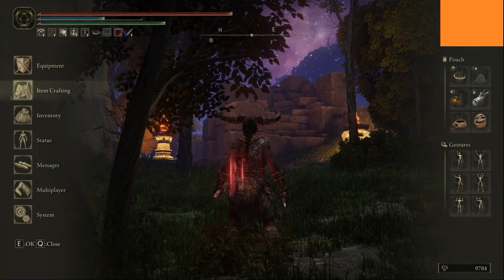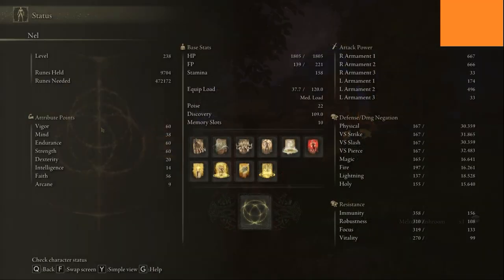So my stats for this build: I haven't gone 80 in anything. I've got 60 vigor — that's your health points. Endurance is 60 for my equipment load. Strength is 60, and faith is coming up to 60 for the spells. My spell loadout includes a slow heal over time, buffs to remove status effects, one to remove death, and a big heal — I hardly ever use them, but I do sometimes.